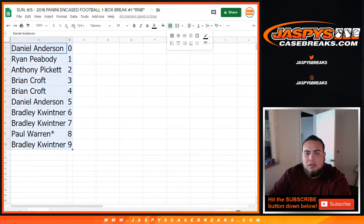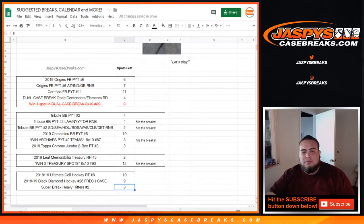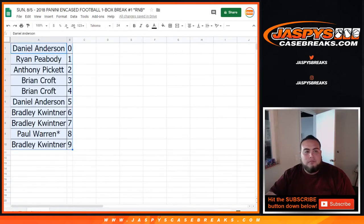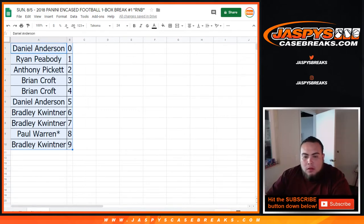Let's sort this out. If you guys want to make any trades, I have not gotten any orders in. There are a total of 10 spots left in Tribute between the main spots and the random number block spots — four, four, and two. Tribute, Chronicles, Archives — those are three baseball breaks that are really close, guys. Trade window closed.